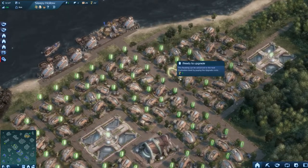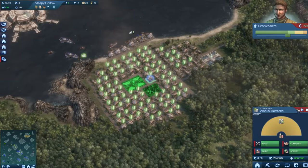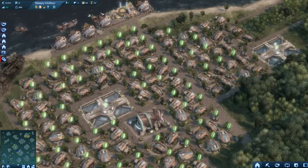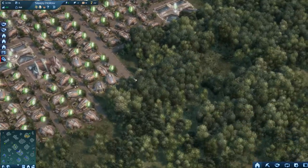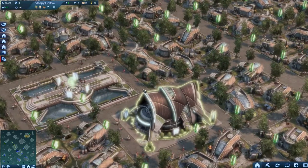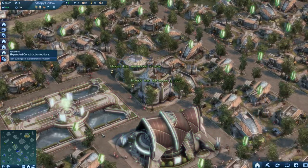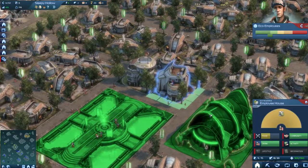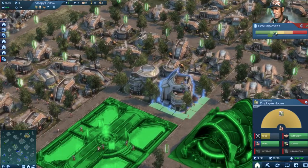In this Anno game you can't just upgrade them all at once. They need one ton of tools — thanks to you, we're living a good life. I have 22 tons so I need to be careful. I'm going to upgrade just two for now. And there we have the next state: eco employees. So these were the eco workers, and now we have the eco employees.